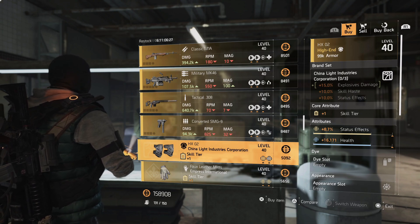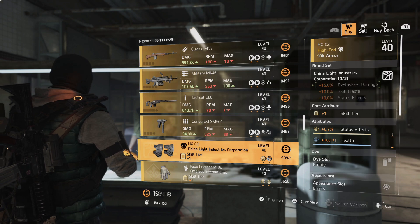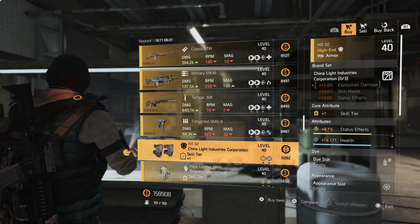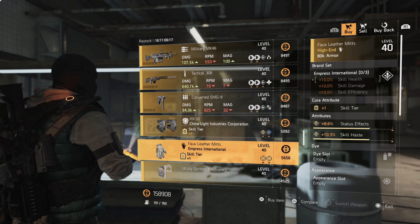They also have China Light knee pads that already have skill tier and status effects. I would put skill damage on the health roll, and you can use this on your mortar build — the one-piece bonus gives you 15% explosive damage.